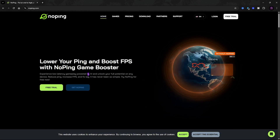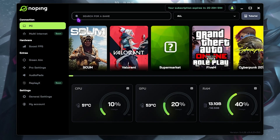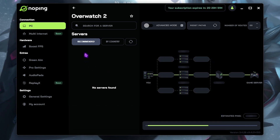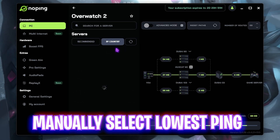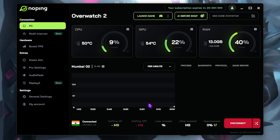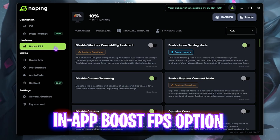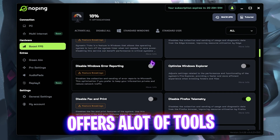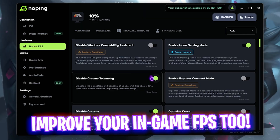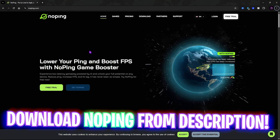You can also download No Ping from the link in the description to fix network issues — it's free. Open No Ping, search for Overwatch 2, select it, go to By Country, choose your nearest server, and click Optimize. This improves ping, packet loss, and network stability. No Ping also has a Boost FPS button with additional optimizations you can enable — I use it personally and have seen drastic improvements.